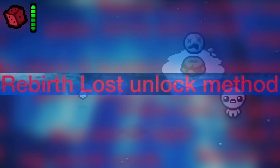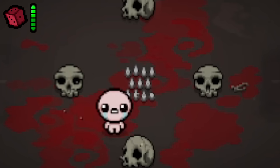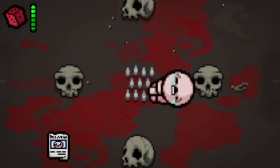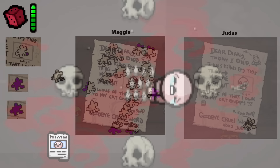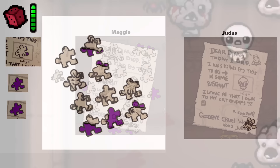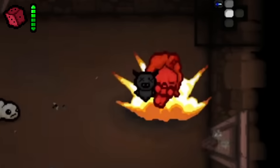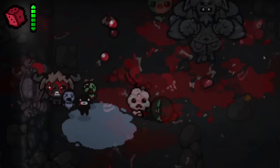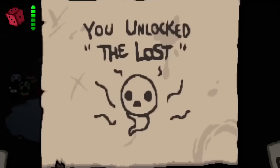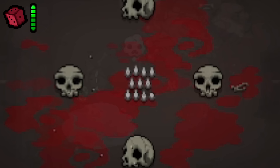In the original Rebirth, the way to unlock the Lost was completely different. In order to unlock the Lost now, you have to die in a sacrifice room with the Missing Poster trinket, but the original method was far more complicated — a set of puzzle pieces unfortunately ruined by dataminers. The steps were: die to a Mullaboom in Chapter 1 as Isaac, have Magdalene die to a bomb in Caves, have Judas be killed by Mom, and finally have Azazel die to Satan. Every character could be done on seeded runs except Azazel.